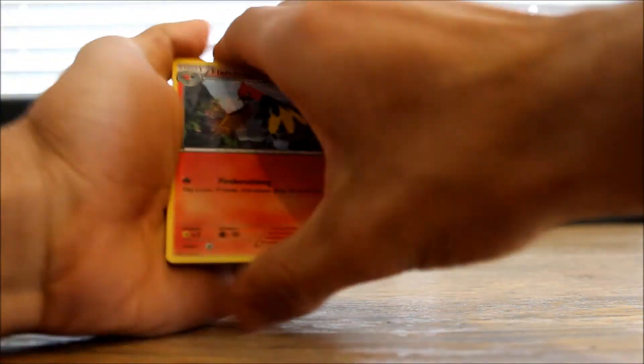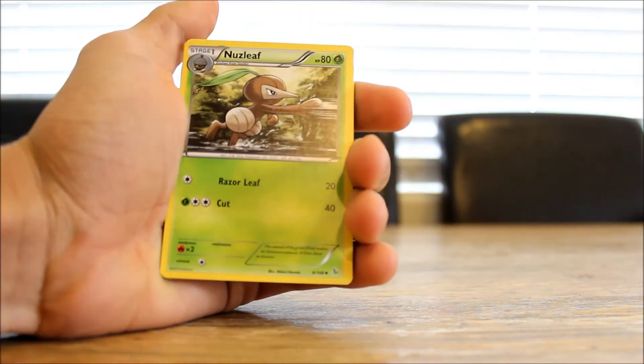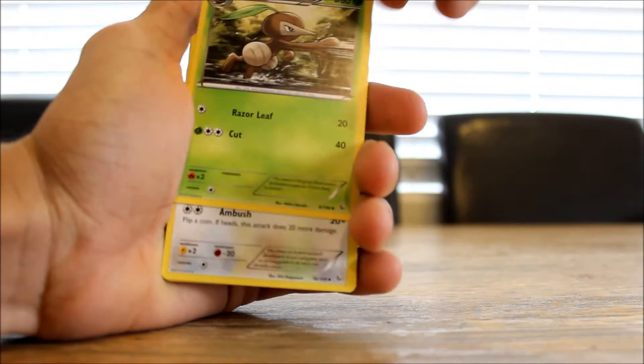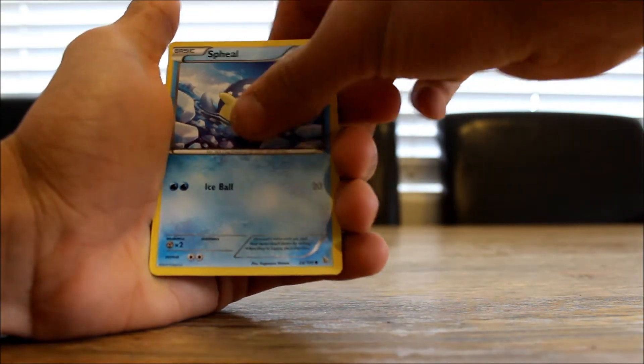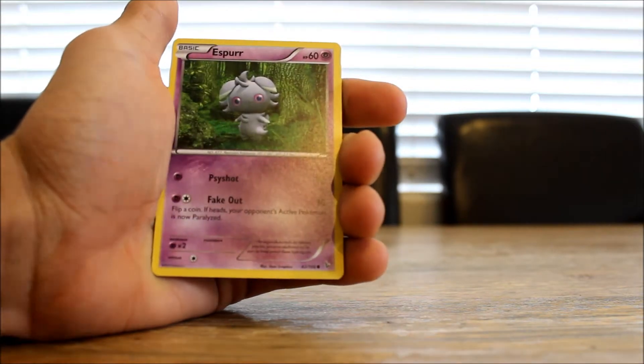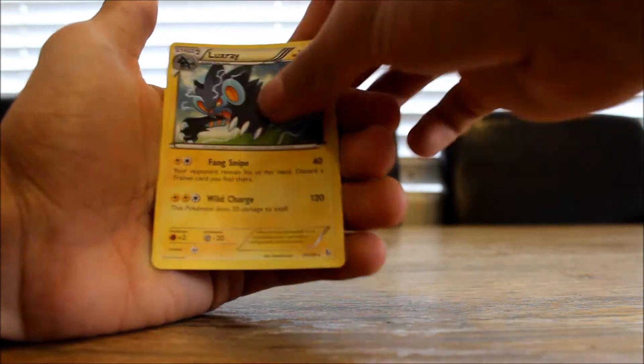Pack three gives us a Fletchinder, a Nuzleaf, a Pidgeotto, a Caterpie, a Seel, a Binacle, an Espurr, a Goomy, a reverse holo Lysandre, and a Luxray.